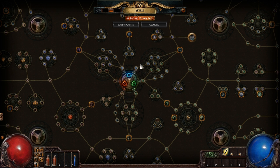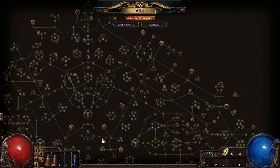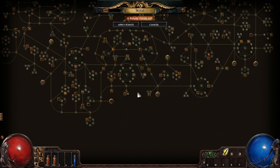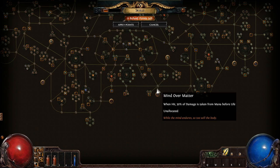What you're supposed to do is pick out a hybrid strength that requires you to go into the middle of the tree — so something like Eldritch Battery, which converts all your energy shield to mana.